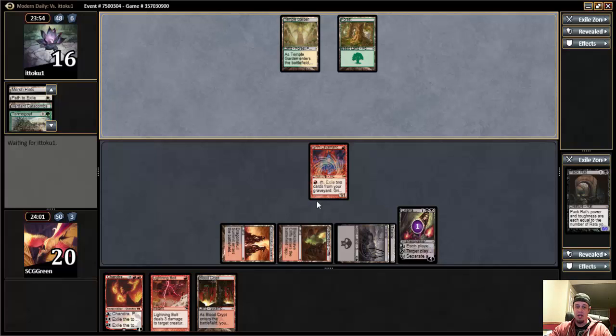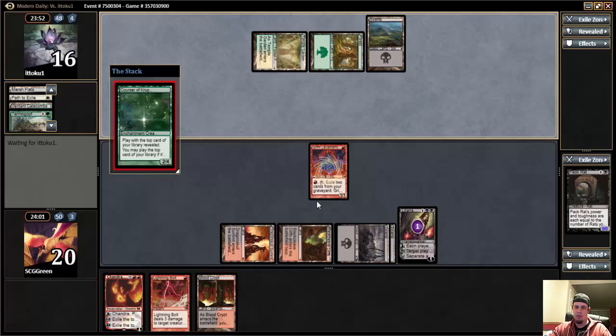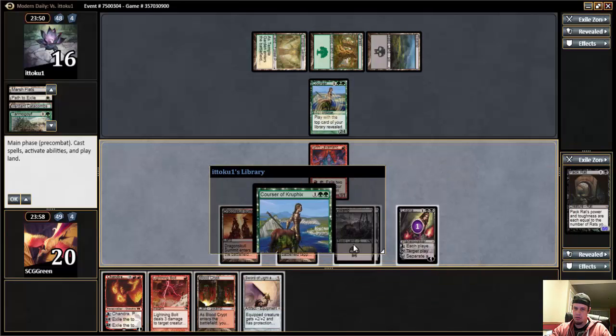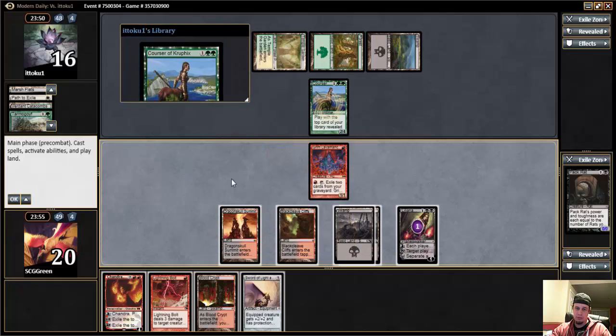Lavamancer is a little underwhelming in this game because I have nothing in my graveyard. I've got a Courser, though. A couple options here — could Bolt it and then Liliana to have enough things to Lavamancer it. Then his follow-up Courser will probably just die to Liliana. Alternatively, I could play Chandra, ding it and Bolt it and attack him for one. I don't want to plus one Liliana at that point because I don't want to discard my sword — I think that's going to be pretty good here.